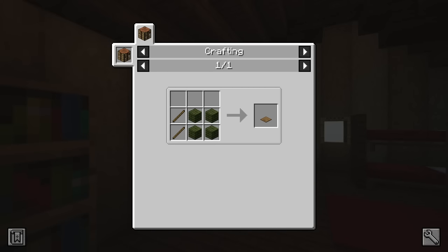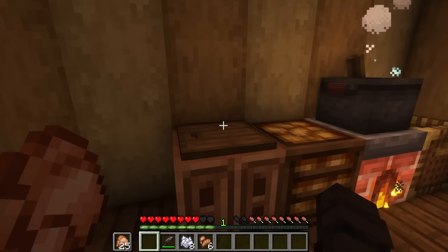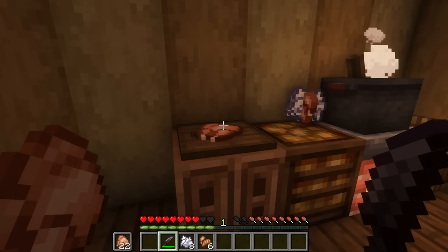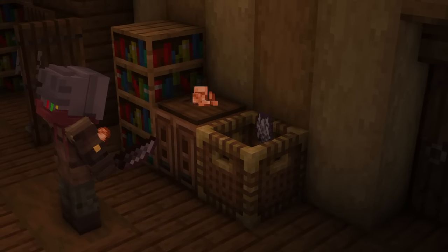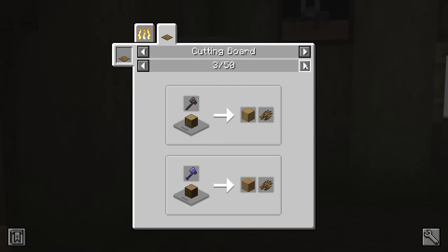The cutting board can be crafted with four planks and two sticks. It can then be placed down on a block of your choice. The cutting board is able to break down an item into multiple outputs. The best way to use it is to place the receiving item in your offhand slot and hold the tool in your main hand. Items from the cutting board are swept sideways, allowing them to be collected in the likes of baskets and hoppers. Tools that can be used alongside the cutting board are knives, pickaxes, axes, shovels, and shears.